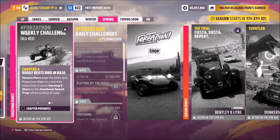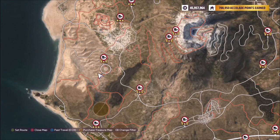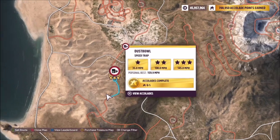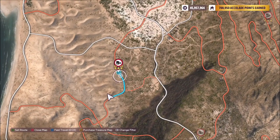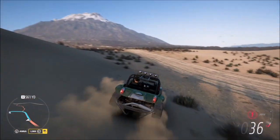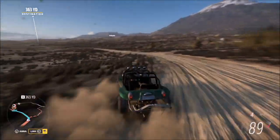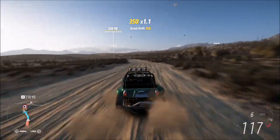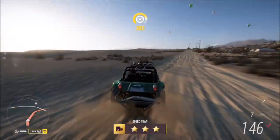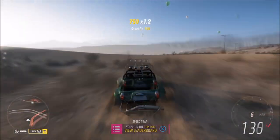The last challenge wants you to earn two stars on the Dust Bowl speed trap, which is also in the Junas Blancas region. Two stars only requires 100 miles an hour, which is super easy with this tune. You don't have to start as far back as I have — the car gets up to 100 miles an hour very quickly on off-road tyres. We actually hit 155 miles an hour, clearing three stars. Final challenge smashed — super easy.